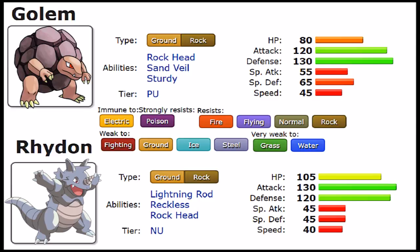First, we have Rock Head, the only ability they share. They both don't get Head Smash, which is really bad, because they're only able to capitalize on Double Edge and Take Down — and with a Ground-Rock combination, you don't need a filler move at all, making it redundant. Looking at Golem specifically, we have Sand Veil, with evasion raised by 10% in sand, which could be usable, but you're more often than not going to go with Sturdy. Sturdy acts as a built-in Focus Sash: if you're at full HP and a move would knock you out, you survive with 1 HP.